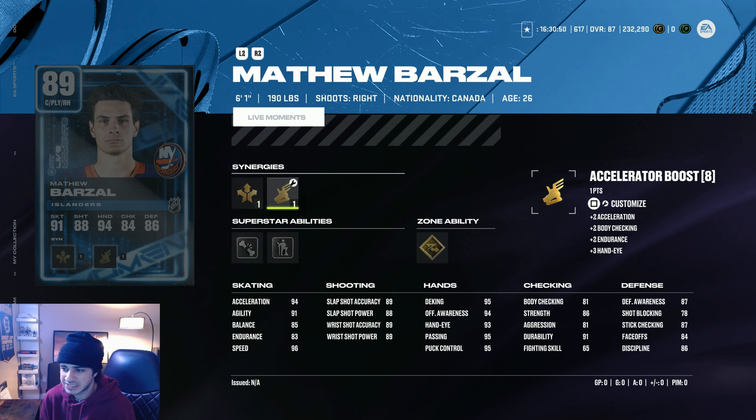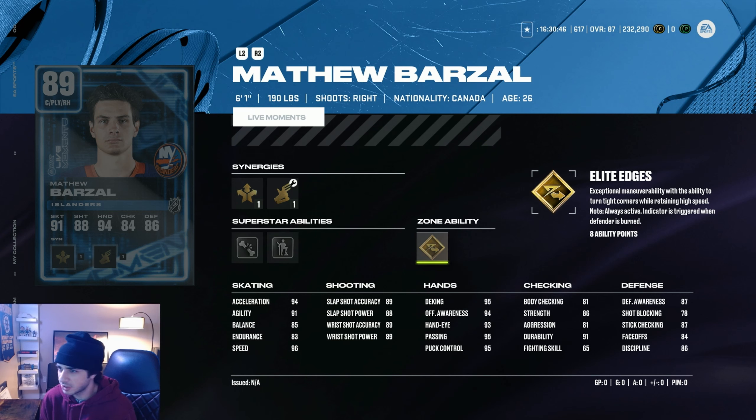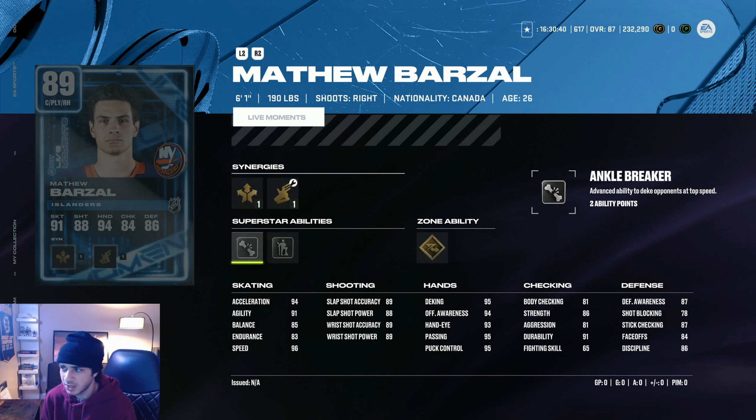As I predicted, this Matt Barzell card has 96 speed — pretty insane. Throw on elite edges as well and he's gonna feel even better with his skating. Nothing else really stands out though; he has actually really low wrist shot accuracy and Silver Ankle Breaker is not great in my opinion.